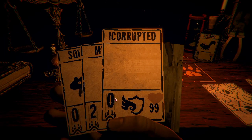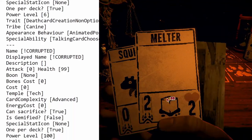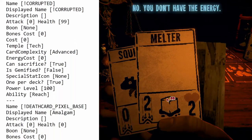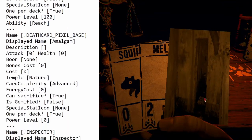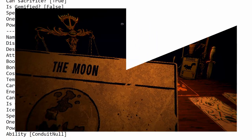I was looking through a datamined list of all cards in Inscryption and noticed that there were quite a few cards which had IDs that began with an exclamation mark followed by uppercase letters. Some of these I already knew about, like the moon, but others not so much.